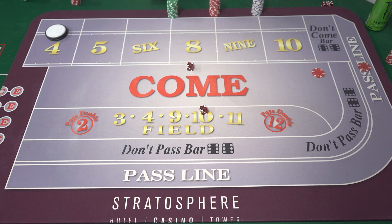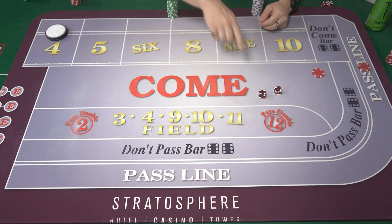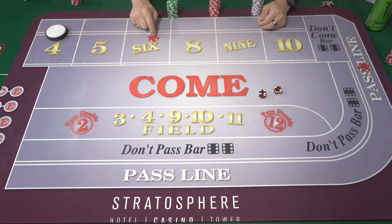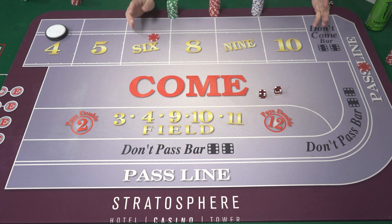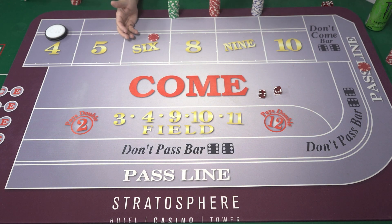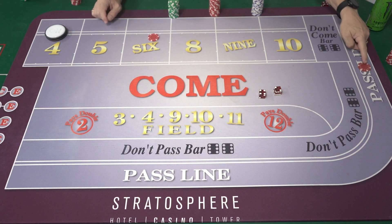Now we move into the next stage. Let's say we roll a 6 — the dealer moves your come bet onto the number. Come bets are also referred to as moving bets because they move around the table, and the dealer provides full service for them. Once you're on a number, you can take odds on the come bet just like on the pass line. If your casino allows two-times odds, you could take up to twice your flat bet on any number. With 10-times odds, a $5 flat could take up to $50 in odds.